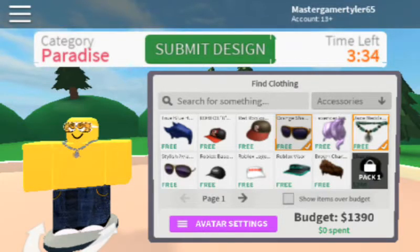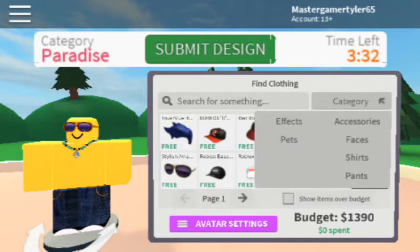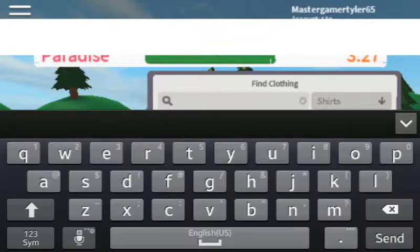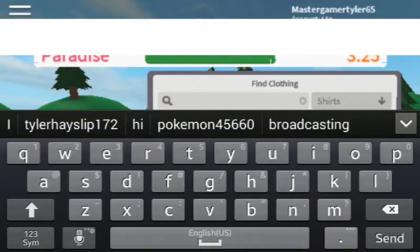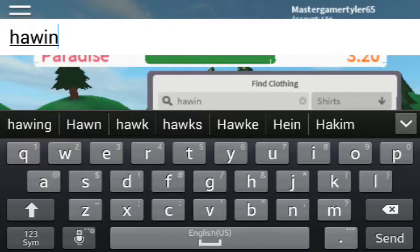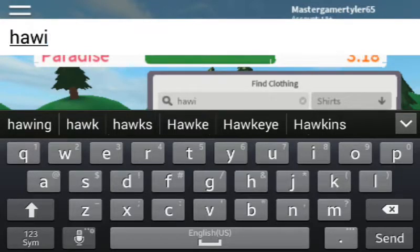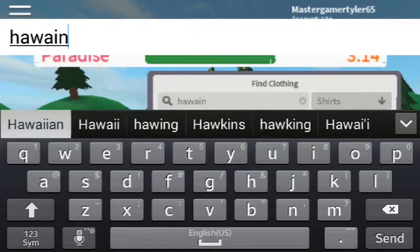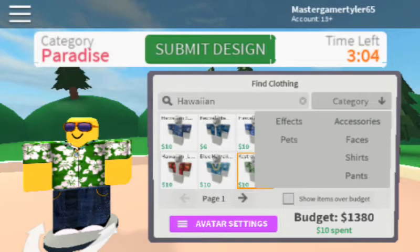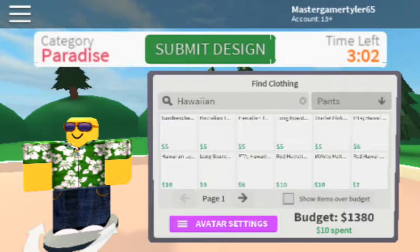Let's get some sunglasses. Let's see if we can get Hawaiian. So we're going to search up Hawaiian. They have a lot of Hawaiian stuff. I think I'm going to go with this one. And let's see if we've got any Hawaiian pants.